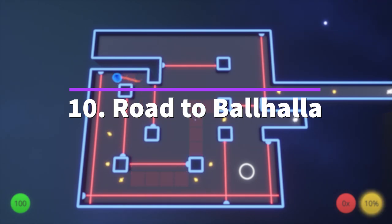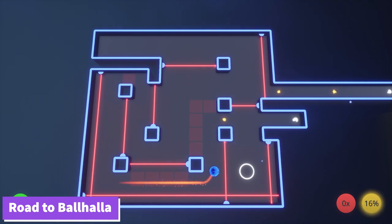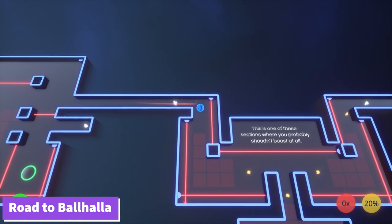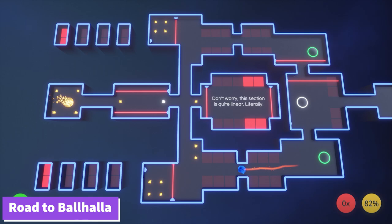Number 10: Road to Ballhalla. This is one of those games that can either relax you or make you insanely angry. The point of the game is simple — get your ball from point A to point B without dying. It sounds easy enough, but it takes a lot of patience and trial and error. The world moves and changes with the beat and flow of the music it's playing, making it almost a rhythm game at its best.